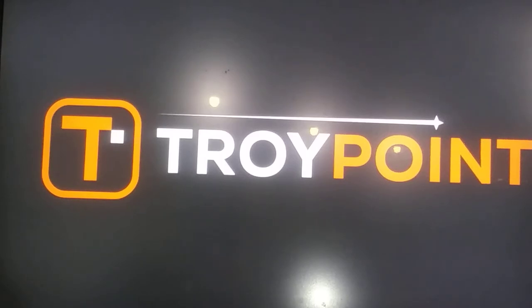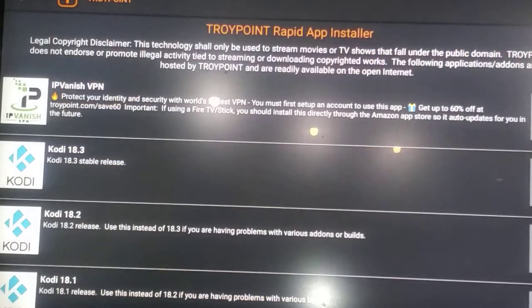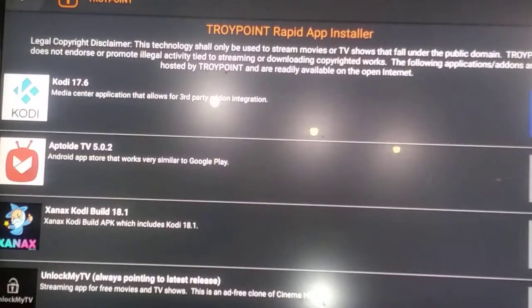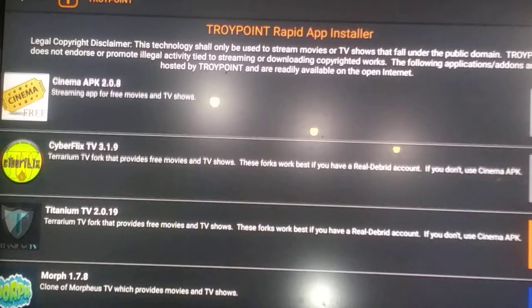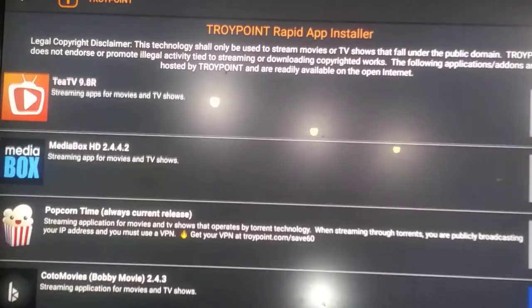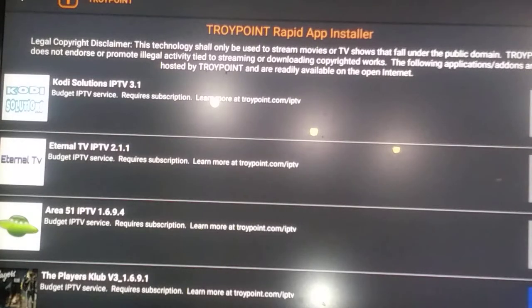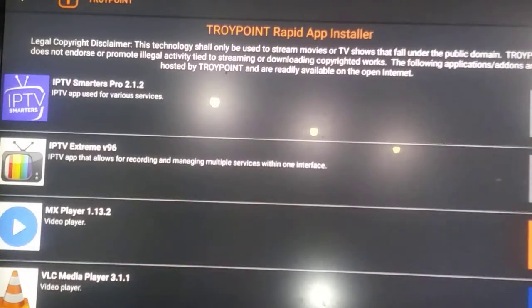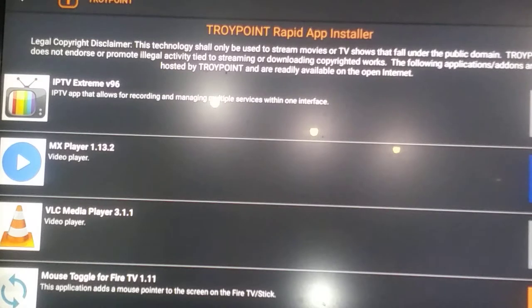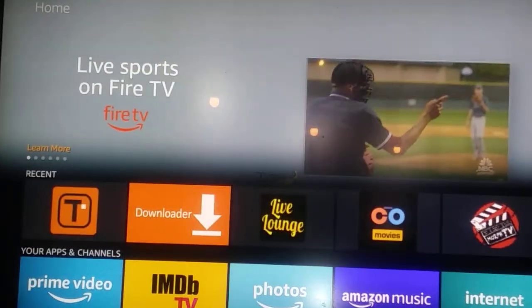That gives you your Fast Downloader and you go in there and anything new you see - all his stuff seems to be up to date and updated. You get the updated Cinema, CyberFlex, Tellarium, Morph, B TV, all these ones right here - Cotto Movies. Once you figure out what kind of thing you're looking for I'll find it for you. This one is still trying to find the mouse toggle and MX Player but I just got them off other ones - that's why I keep redundancy.